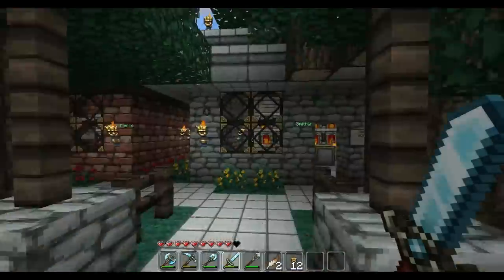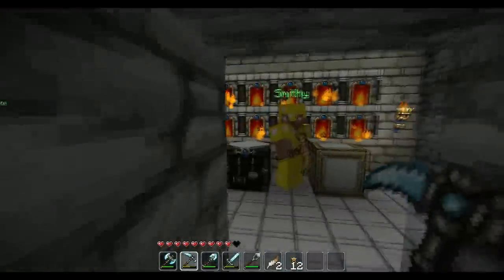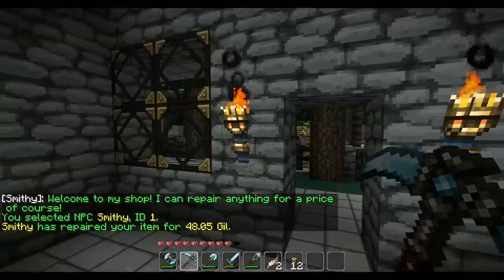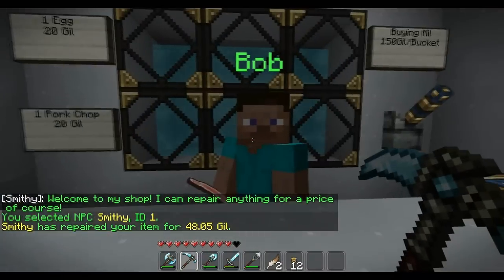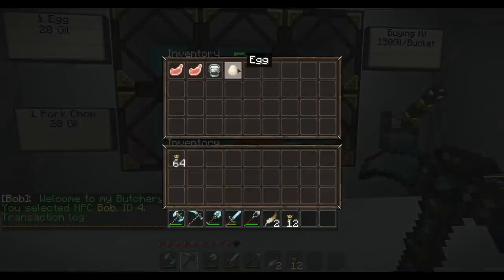I'm going to showcase the NPCs. This blacksmith NPC can repair my pickaxe — there we go. I paid some Gil, which is our currency — for all the Final Fantasy fans out there. Bob here — you can sell items here or buy them with the currency.